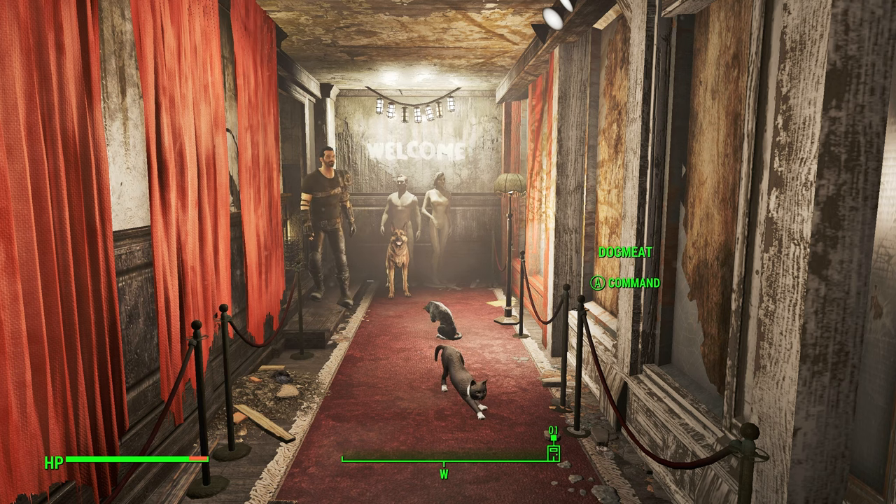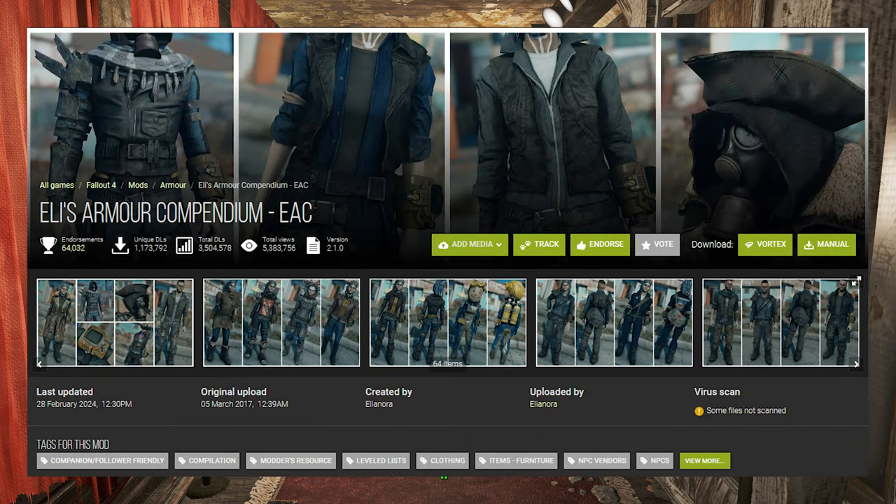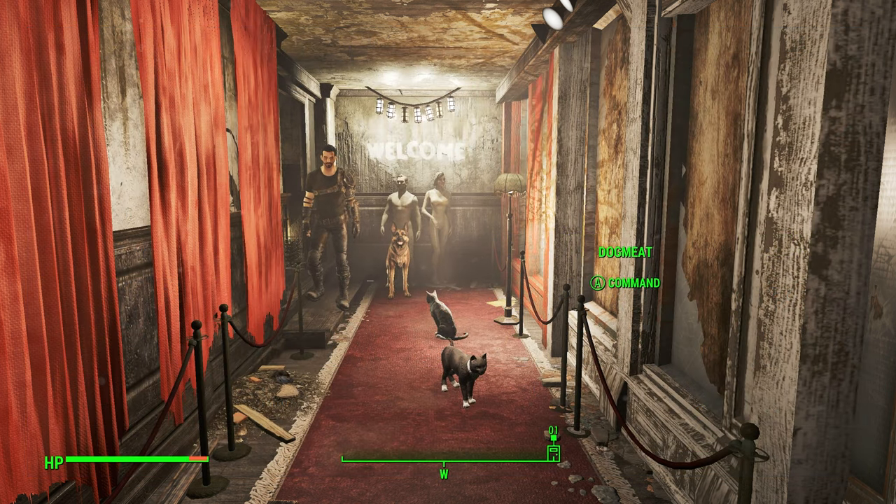Hello guys and welcome back to another Fallout 4 mod spotlight video. This time we're going to be taking a look at Eliz Armor Compendium, also known as EAC or Eliz. I don't really know how to pronounce this person's name, but I think it's pronounced Eleanor. You guys have probably heard of this person before — they're kind of famous in the modding space.